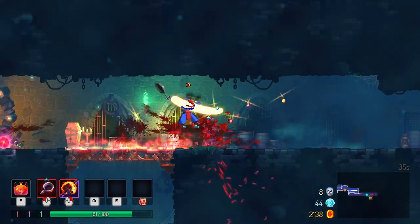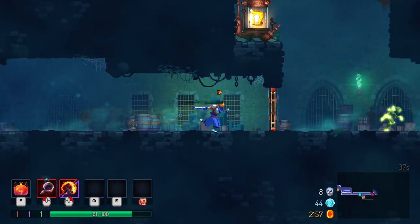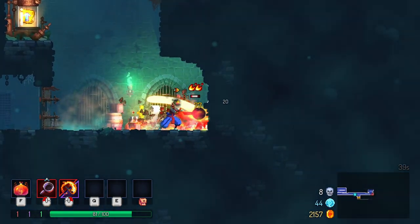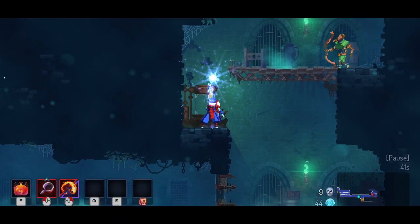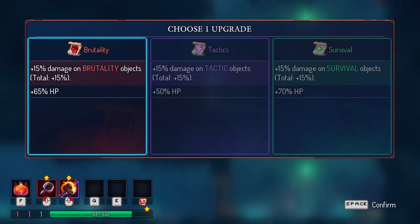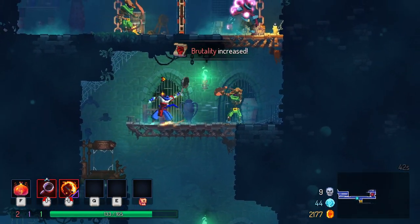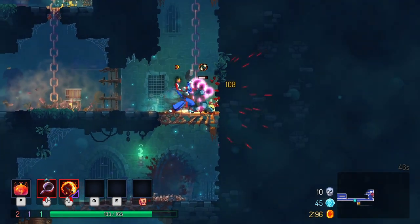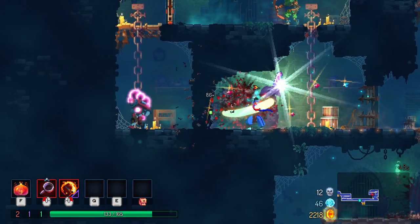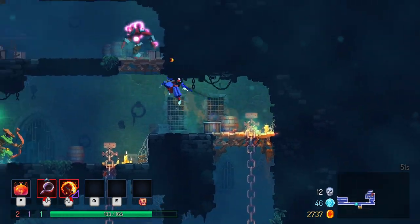There are three primary damage types, or in this case colors, that your weapons and items will throw down during gameplay. Each item can be affected by one or two types, and damage output is buffed by seeking out and using scrolls, choosing to increase one damage type by 15% while also buffing your hit points by a varying degree. This allows you to strategically upgrade or focus on damage output however you like.